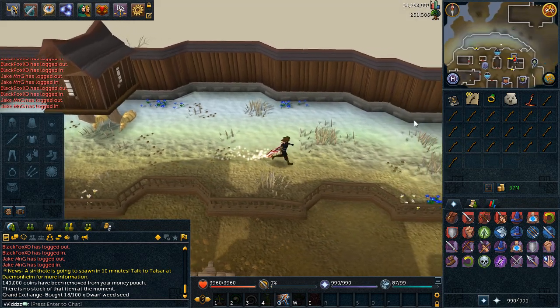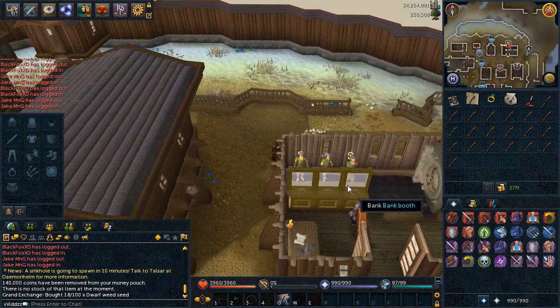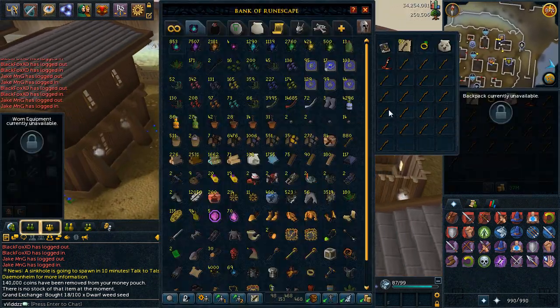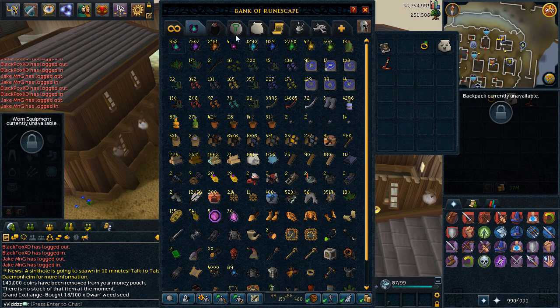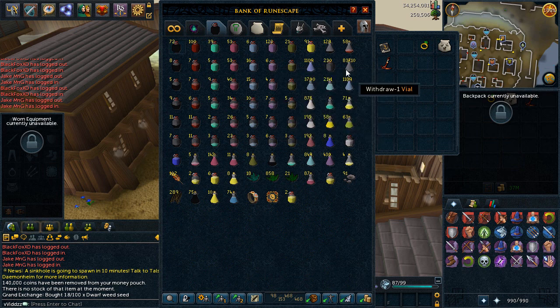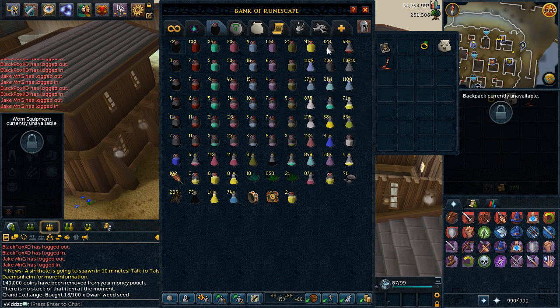I'm going to quickly show you guys how many I've got at this stage, and a couple of other dailies I'm going to be starting. One of them is the daily Potion Flask. I currently have 230 Potion Flasks, so this is going to be the beginning landmark. Each day you can get 50 Potion Flasks — you mine the Redstone Ore, make the Robust Glass, and then make the Potion Flasks out of that.